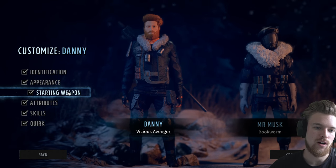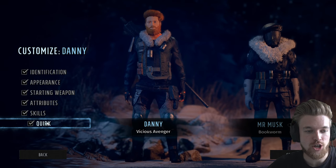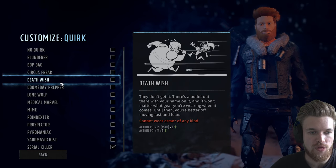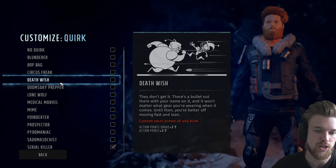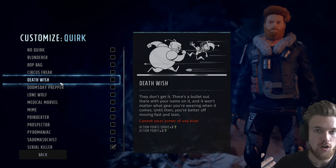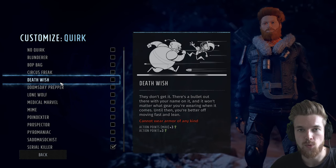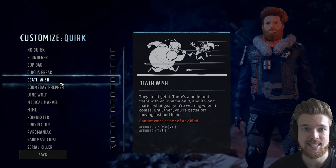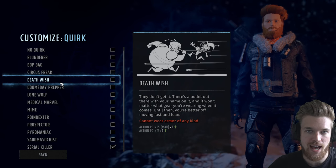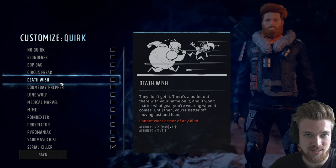Now let's get into the actual build of our characters. If you're building from scratch, I suggest starting with the quirk section, because quirks make for the most interesting character builds. For example, the Deathwish quirk means you cannot wear any armor — a huge downside — but the positive is you get plus three maximum action points. Action points dictate how many actions you can take in your turn in combat — how many times you can shoot, how much you can move.